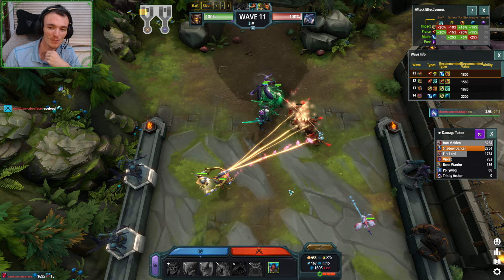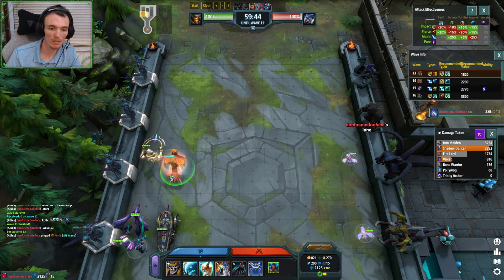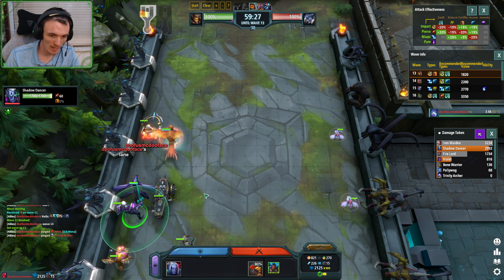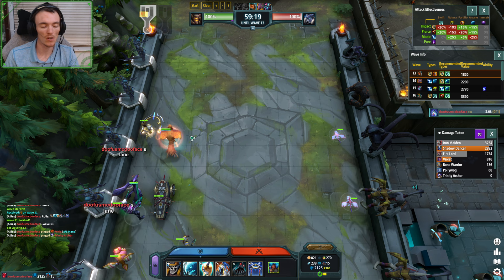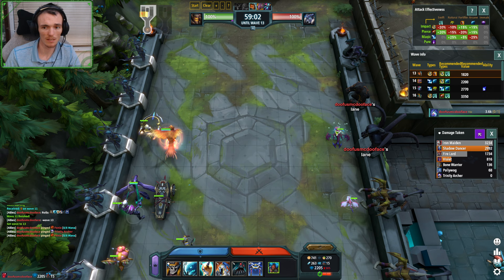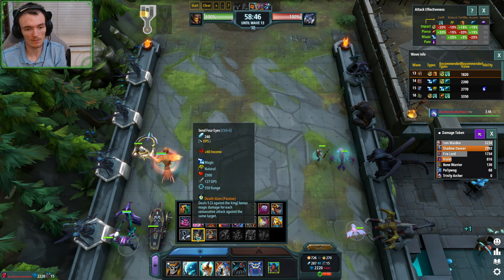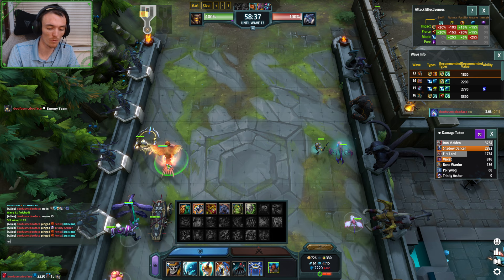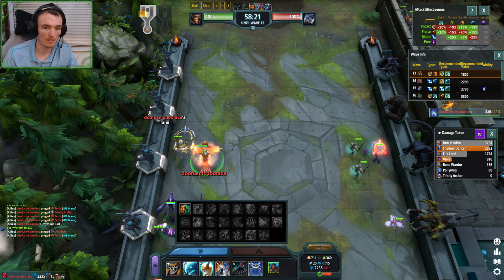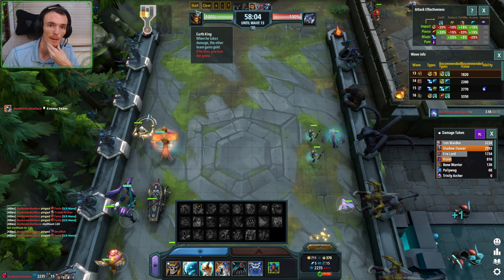I guess I can just go all the way to wave thirteen. You want your Phoenix to tank wave thirteen — it's amazing. The reason they'd be sending wave thirteen is because I have a Trinity, I have an Iron Maiden, I have a Shadow Dancer which might have been a Dread Knight on wave twelve. I have all these units that say send thirteen. I'm going to have a Phoenix, definitely make a Devilfish over here. So if they send a Four Eyes — which is normal if I showed this — I'm trying to guarantee that the Four Eyes goes right and the Phoenix tanks two or three creeps.